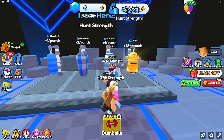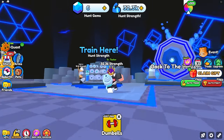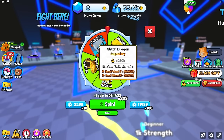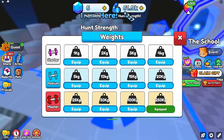With an auto-clicker going, it also sucks how the VIP punching bag is just horrible — there should at least be a VIP dumbbell. The spinner has a new glitch dragon since I last played, but it does not give punch strength multipliers at all.